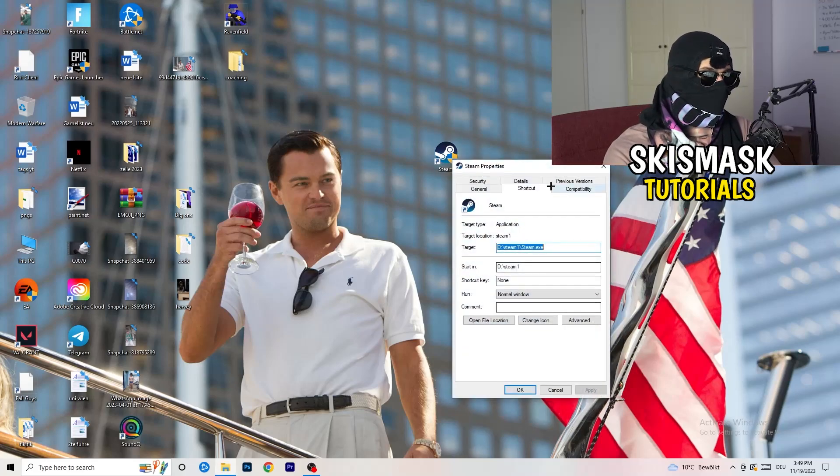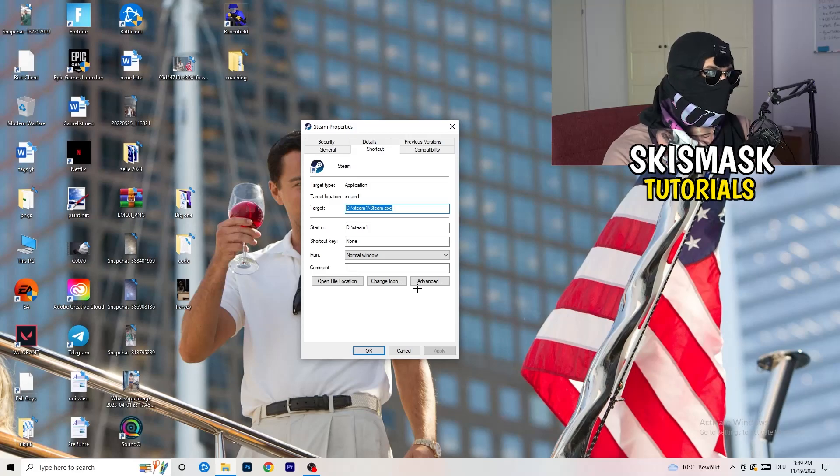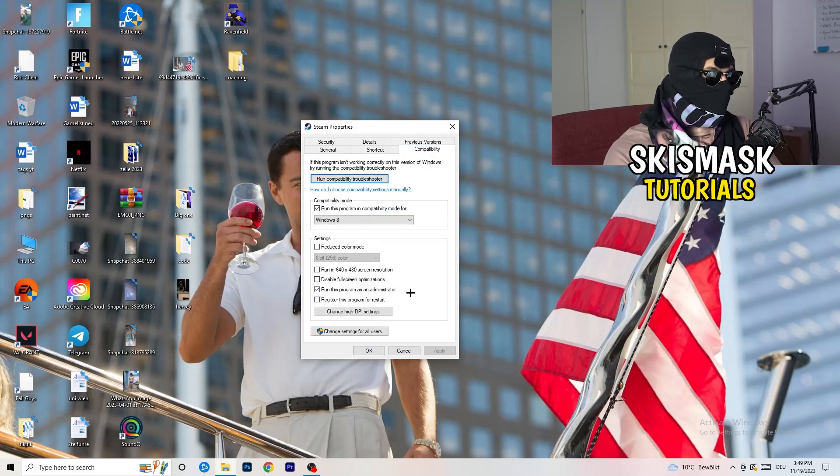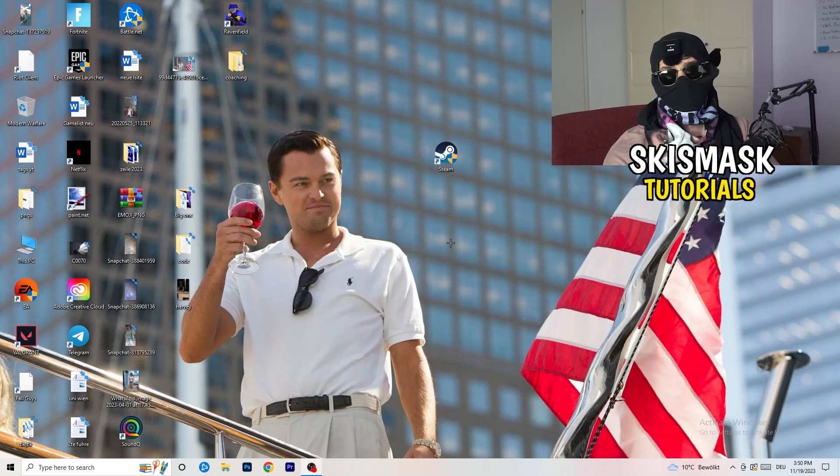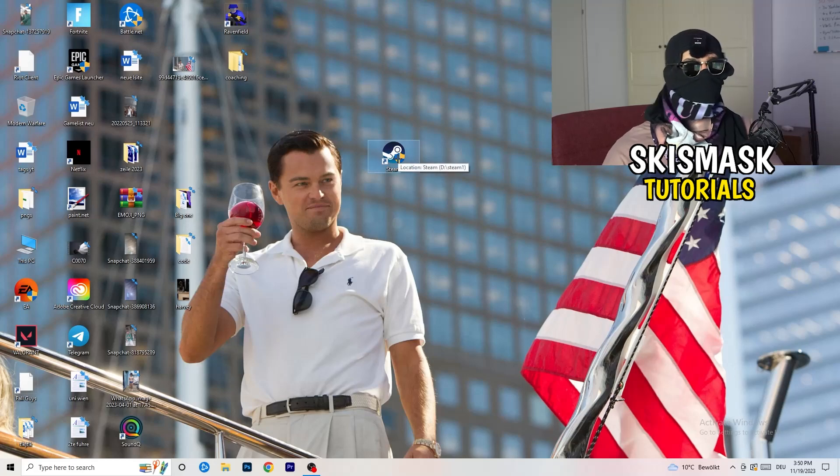Go back to the Properties tab and click it. When it opens, click on Compatibility. Copy these settings: enable 'Run this program in compatibility mode' and select Windows 8, disable 'Reduce color mode', disable 'Run in 640x480', disable 'Full screen optimizations', enable 'Run this program as an administrator', and disable 'Register this program for restart'. Then click Apply and OK.